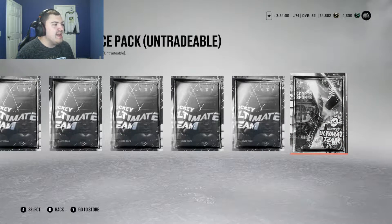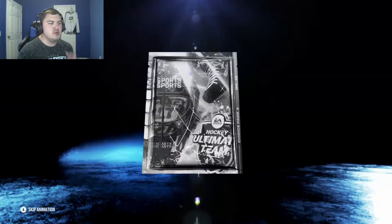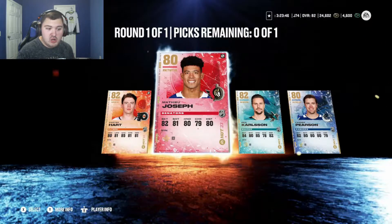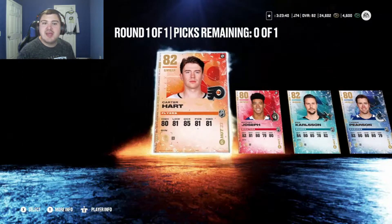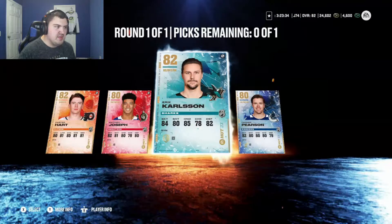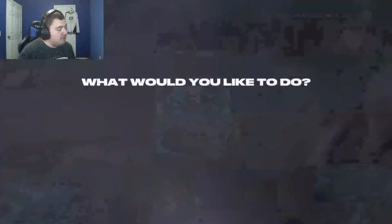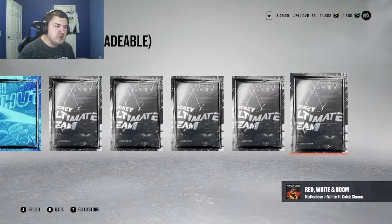Let's start with the lesser packs — we got a couple 80-to-82 overall choice packs, a few are untradeable but majority are untradeable. So we have Katahotin in net, Matthew Joseph, Eric Carlson, or Tanner Pearson. Grubauer has been doing okay so we get lots of goalies, but we don't get lots of decent defensemen. I definitely think Eric Carlson is going to be the defenseman we pick — right-hand defensemen are always hard to get.